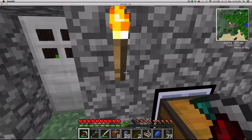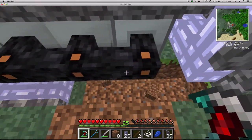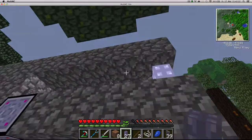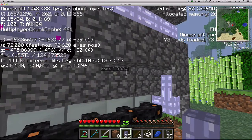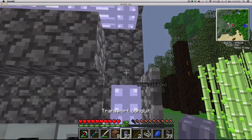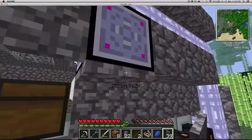Between the last cut and this one, following the advice of a commenter, I put the world folder of my Minecraft saves into a RAM disc and I think it's improved frames per second a little bit. So thank you commenter — it's actually running pretty nicely. Maybe you guys will notice a difference, let me know.